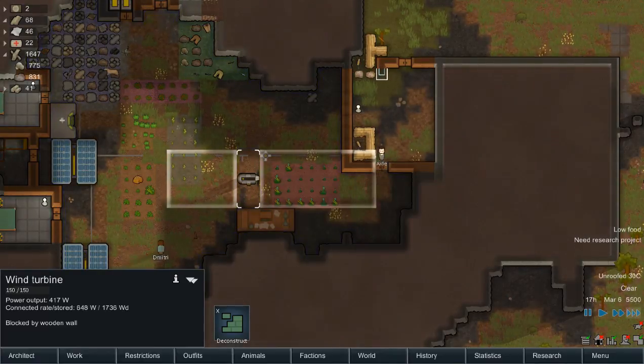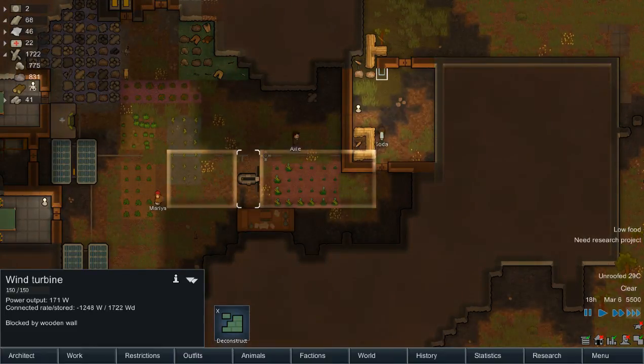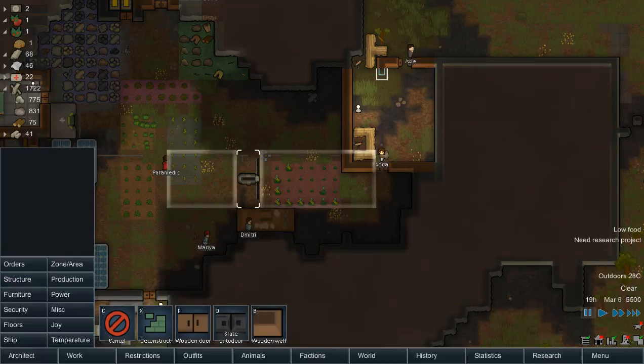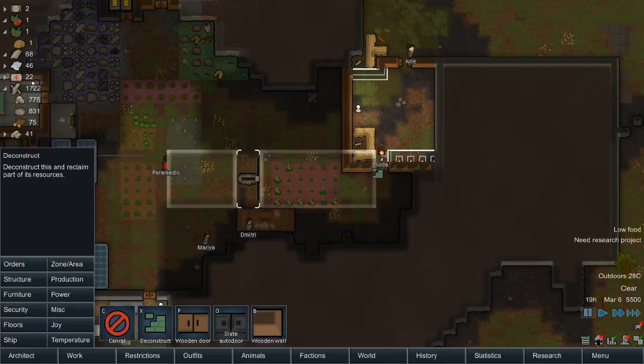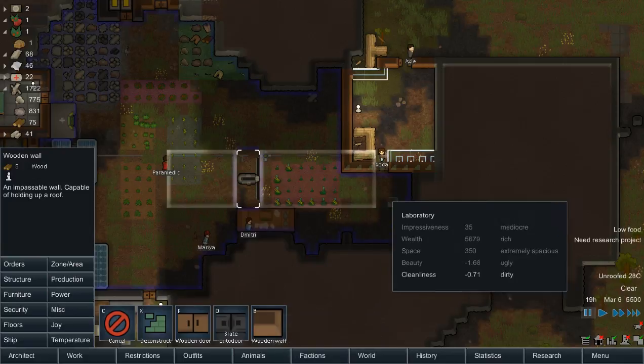Wooden wall here — we knew that was coming. We're going to have to go like that. I guess we'll hike that up. Put that down like that. We'll turn all that into a wooden wall.